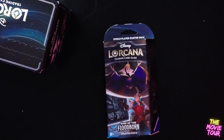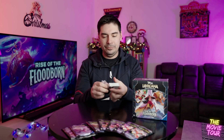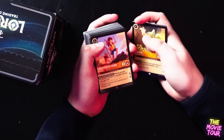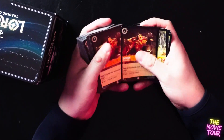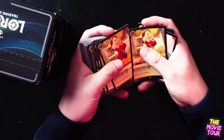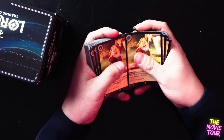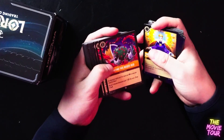Now we're on to the second starter deck. This one has the Evil Queen from Snow White, and then we have a smart-looking Gaston — that's kind of funny and ironic because he's not that smart. Let's get this opened up. We got a booster pack again. Right off the bat we got the Queen, some Gaston, Bashful, Christopher Robin, Doc, Dopey. Love the Gaston cards, those are fun. Duke, Grumpy — Grumpy is my spirit animal. Happy, LeFou. Snow White is clearly the highlight of this deck. If you're a big Snow White fan, this is the starter deck for you.